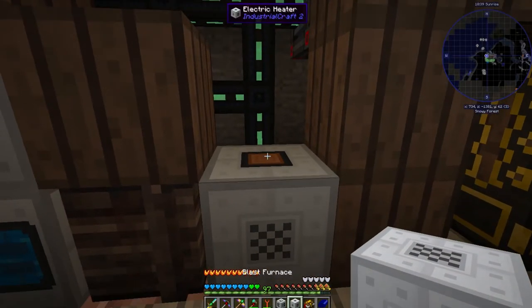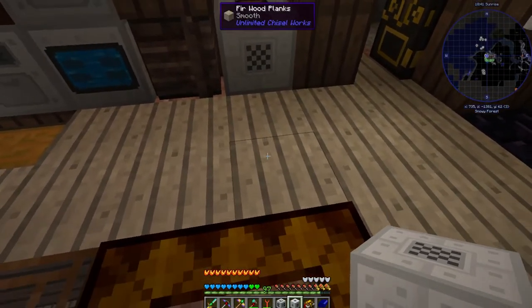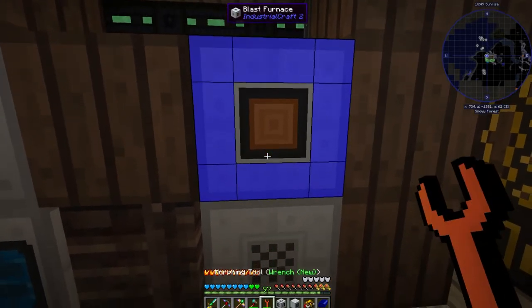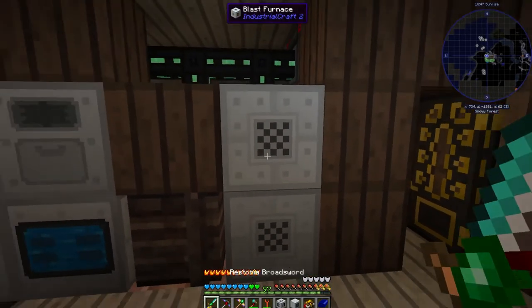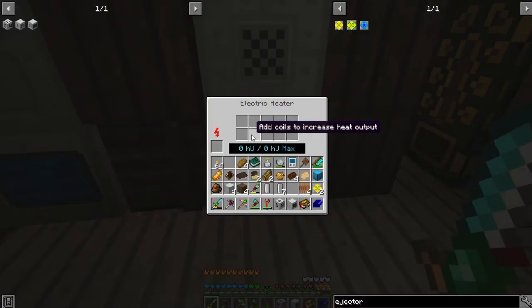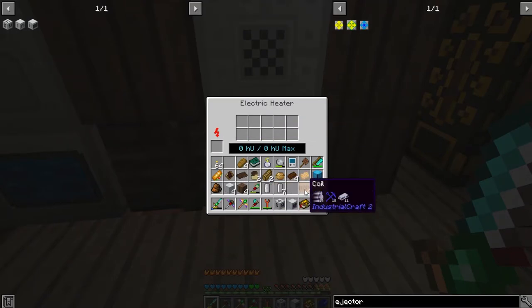This copper spit right here has to be what touches the blast furnace, so you need to rotate it to face the same direction. Same thing with the blast furnace — you'll see it has the copper, and you need to rotate that to the bottom to touch the heater. Now this doesn't do anything right now because the heater is missing something important — it's not generating heat units even though it has power. That's because you need to add copper coils. The more you add, the faster it will heat up.